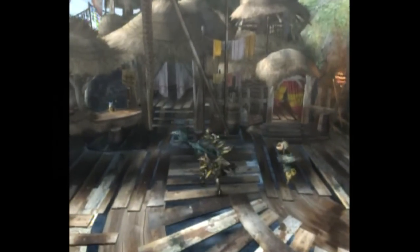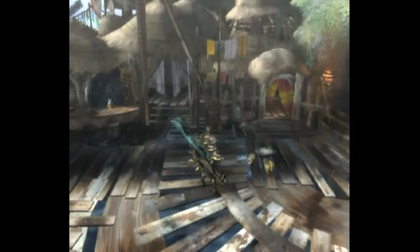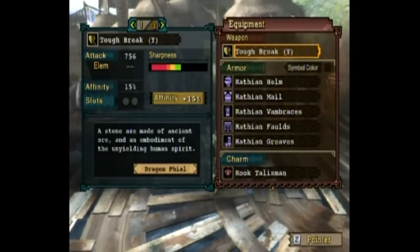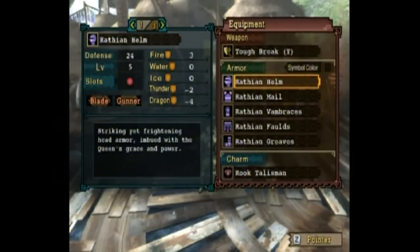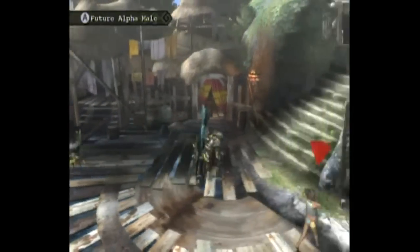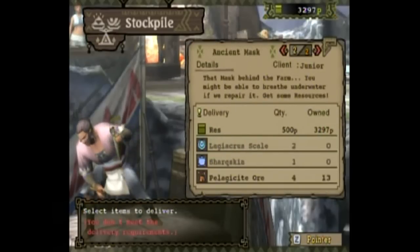I also did the Uroktor quest a couple of times to get some more Fire Stones and Dragonite ore, and I was able to upgrade the Rough Edge to the Tough Edge — yellow — so it has affinity plus 15 now. My friend Orange told me that to continue on with the quests I have to finish this ancient mask, and then I'll get more quests.